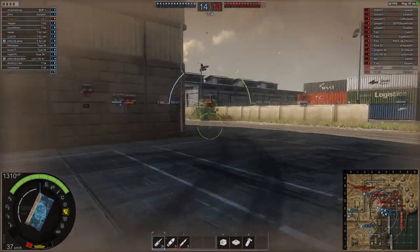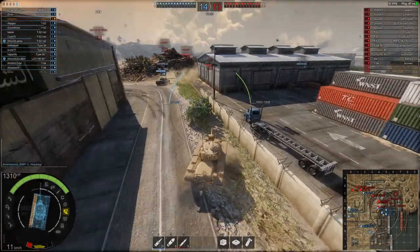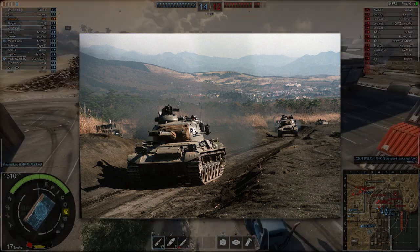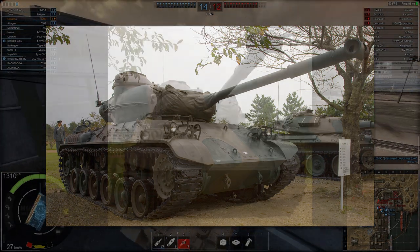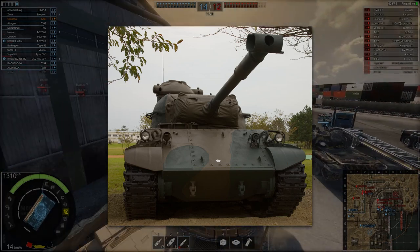The very beginning of the tree would probably feature vehicles of the Type 61 class. It was sufficient, if unremarkable, armed with a 90mm gun. A small number of these tanks were made to replace the Japanese ground self-defense force's Shermans and Chaffees. It was built from 61 to 75. This machine would probably be a decent fit at the earliest of tiers in Armored Warfare, around the 1 to 3 range.